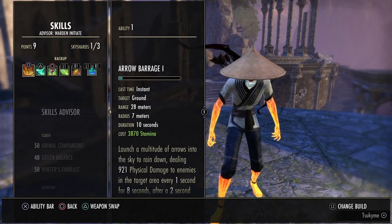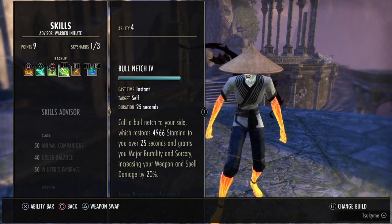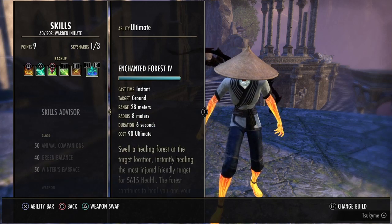On the back bar you want Arrow Barrage, Polar Wind, Suiting Spores, Bull Natch — which helps you a lot when running — the Snipe, and Enchant and Forest.